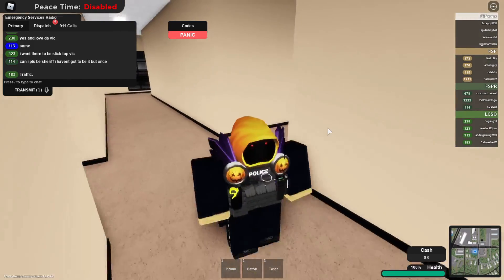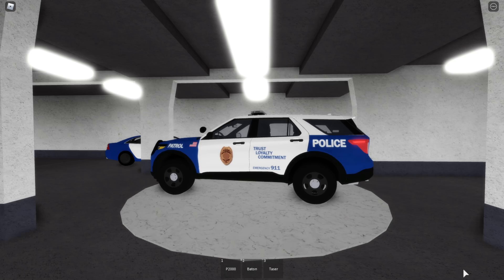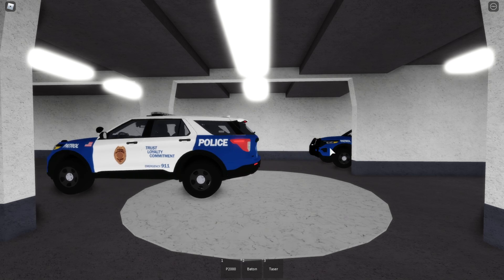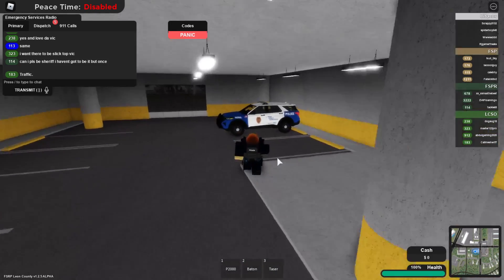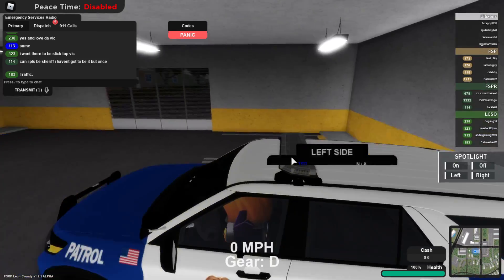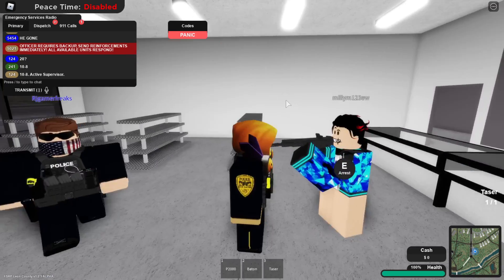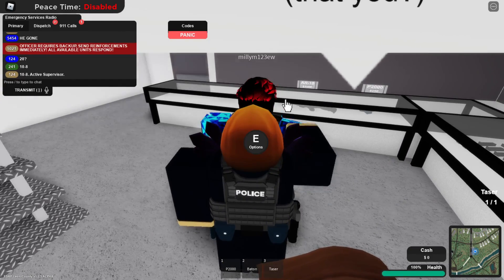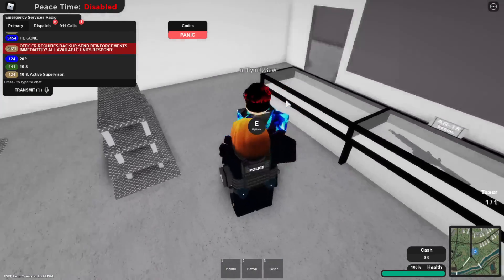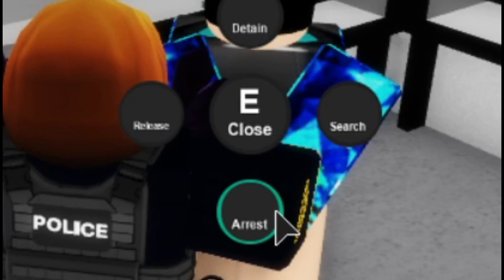Now we're going to get into the arrest system. I'm going to spawn a 2024 and drive around to find a test subject. Since I couldn't find anyone wanted, I got someone from the server to help. This is how the arrest system works: if someone is holding a gun at you, hold E to detain them. While they're detained, press E again and you get a menu with options: detain, release, arrest, and search.